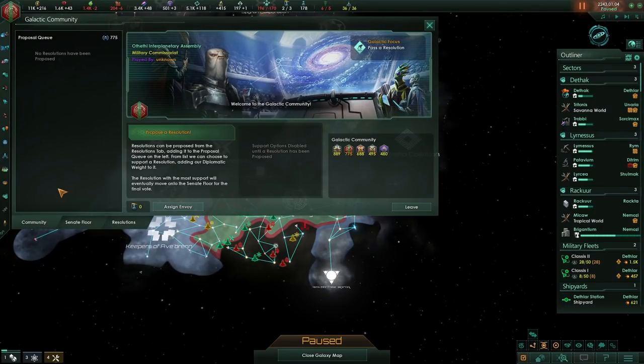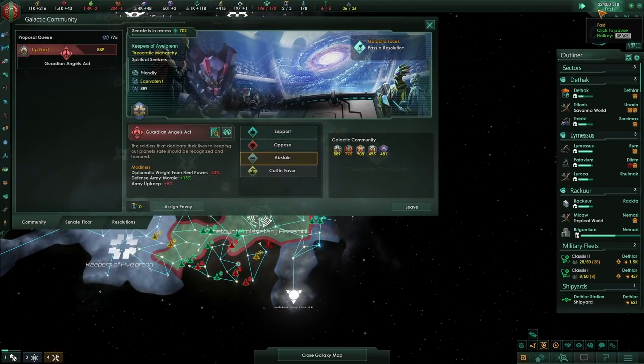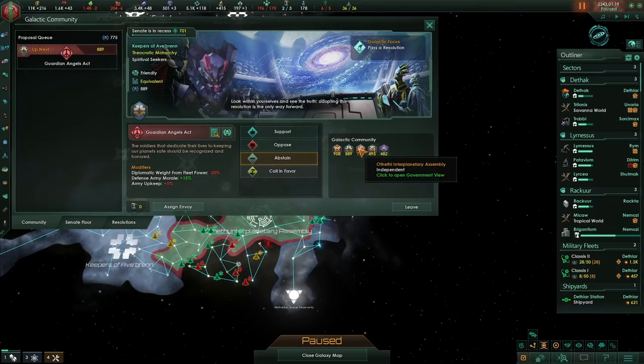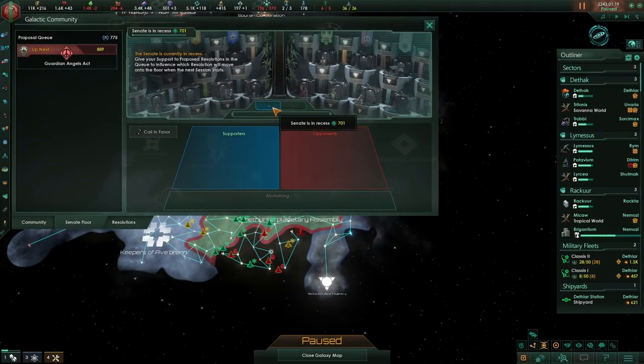Let's dive in and take a look. On the left here, as I let it run, the AI will start proposing resolutions to be passed and voted on. Here we go — Guardian Angels Act, that's a proposal. At the end of the recess period, whichever proposal has the most support moves onto the Senate floor. On the right you can see all the civilizations in the galactic community — currently five, though this galaxy has 11. Your diplomatic weight is key to passing resolutions. When a resolution is on the floor, you either support it or oppose it, and whichever side has the most diplomatic weight at the end is successful.